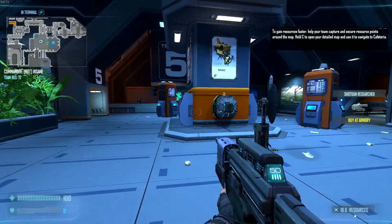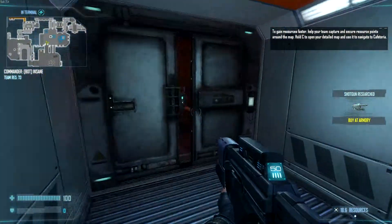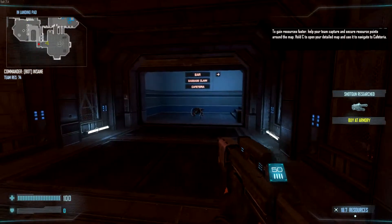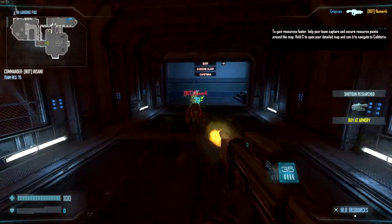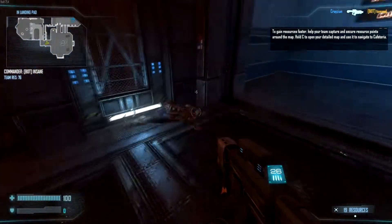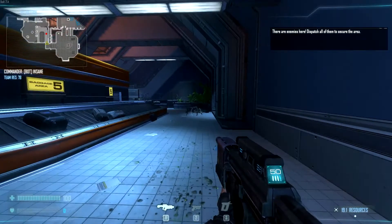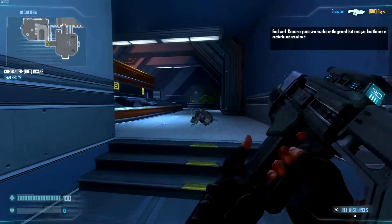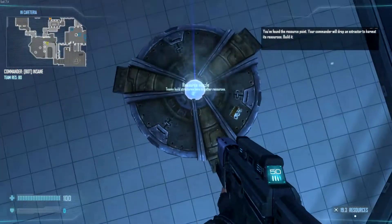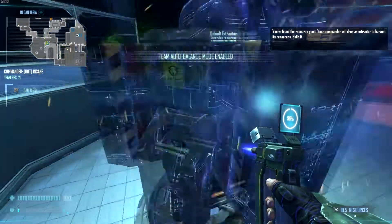Hold C to open your detailed map and use it to navigate to Cafeteria. Where's that? There are enemies here — dispatch all of them to secure the area. Good work. Resource points are nozzles on the ground that emit gas. Find the one in Cafeteria and stand on it. I found the resource point. Your commander will drop an extractor to harvest resources. Objective completed.